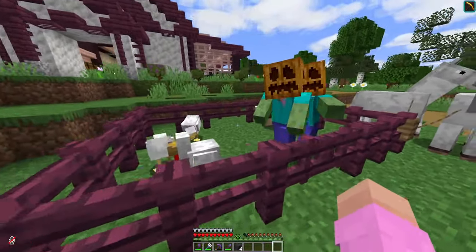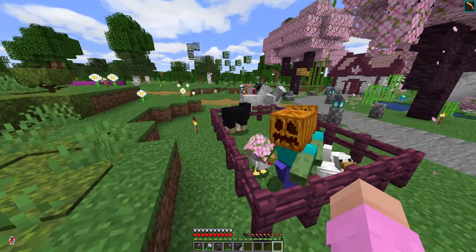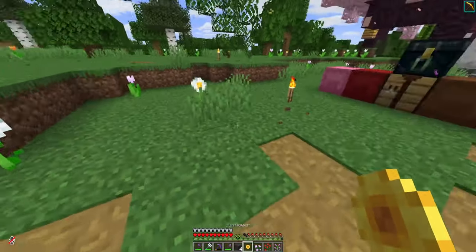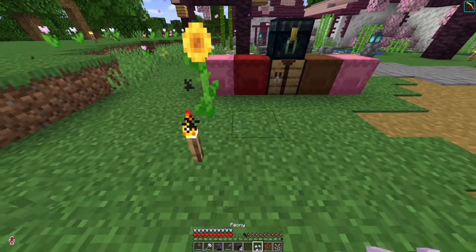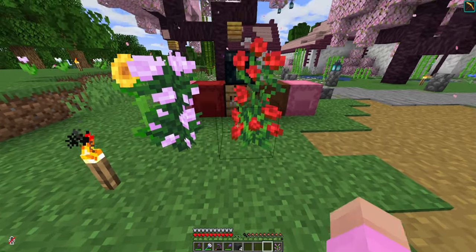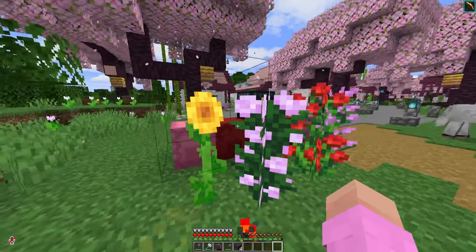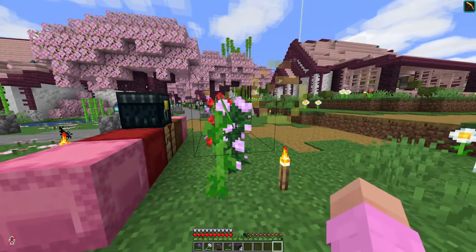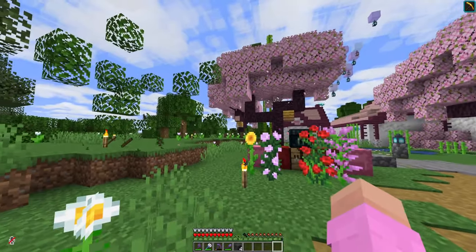Why are there so many chickens in here? The sheep laid eggs. So, the four flowers that I want to farm here are going to be the sunflower, the peony, the rose, and the lilac. The issue I'm running into is that I kind of want the front of the sunflower to be visible, which means I'm going to have to have the farm oriented this way.